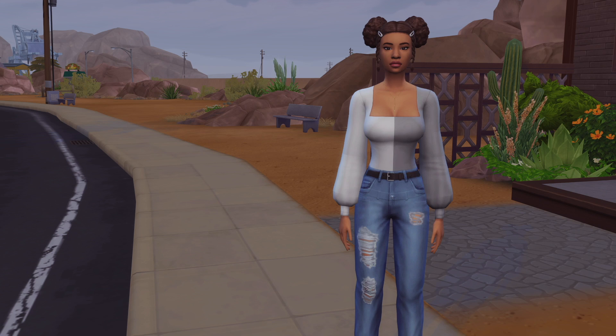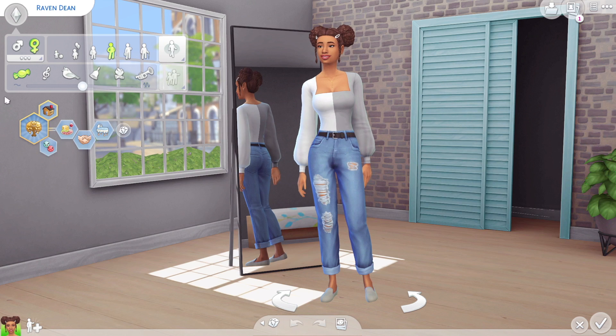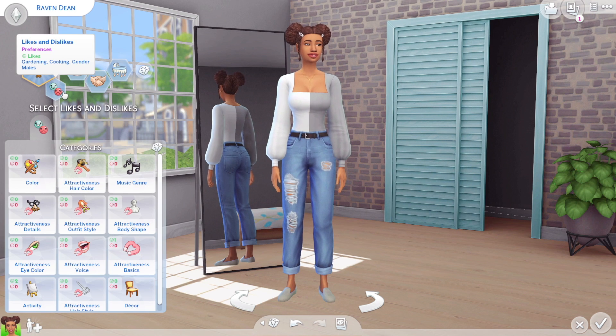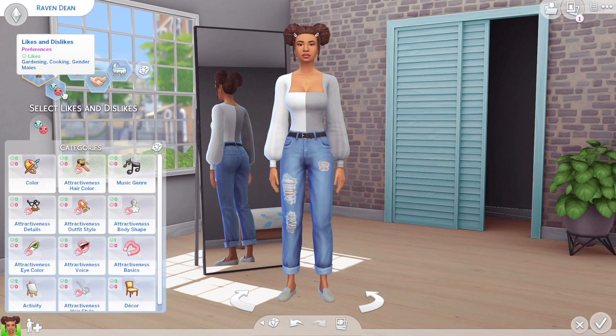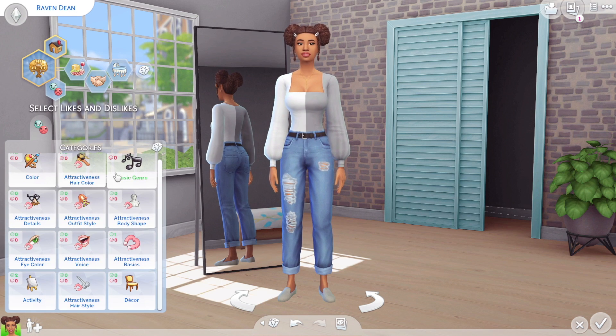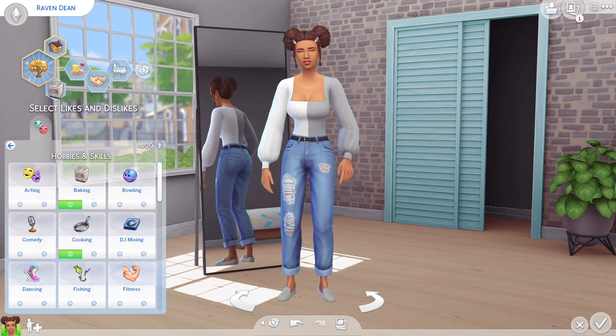So here's the sim I'm starting with. Her name is Raven Dean. We'll go into CAS in a bit and verify that. She has all the required traits and the aspiration. I didn't think I gave her any likes and dislikes but I did — she has gardening and cooking. Now that I'm looking at it she needs baking as well, so I'm going to go ahead and add that because it is an option.